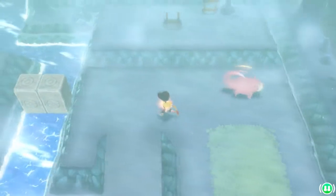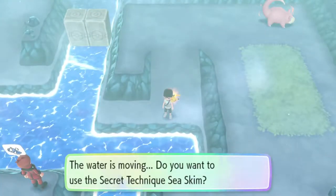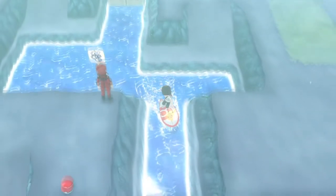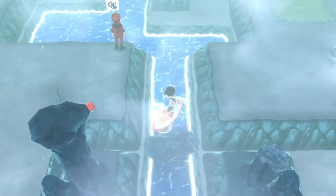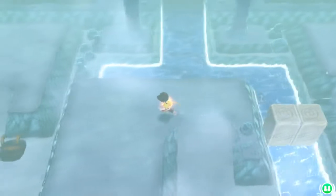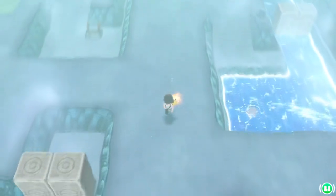We've now officially pushed enough boulders to leave, but if you want to get the legendary bird we're going to have to push a little bit more, so bear with me here. To finish up this last little bit, we need to head back to the third floor and make our way all the way to the bottom left corner of the floor.